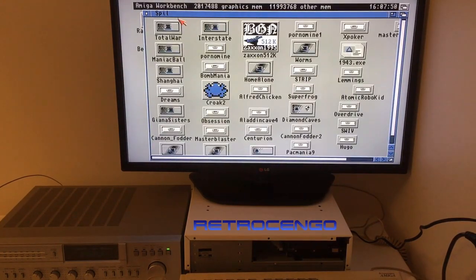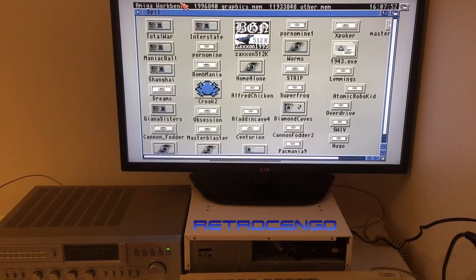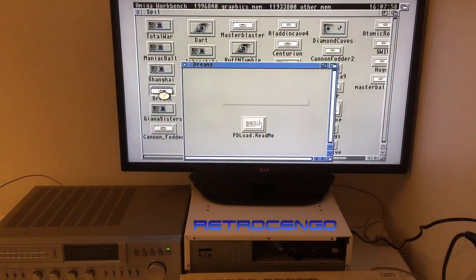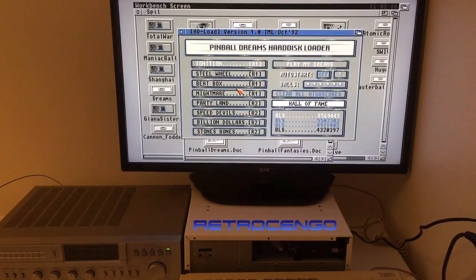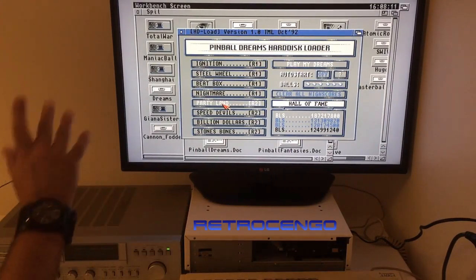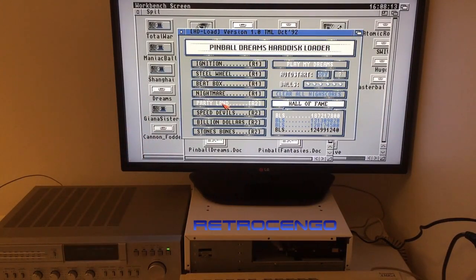Oh, we got some more games here, guys. We got Dreams — I know Dreams, that must be Pinball Dreams. Yeah! Oh, you can choose which level you want to start from — that's different. I mean on the Amiga 4000 it's nothing like this, you just enter the game and then choose inside the game.